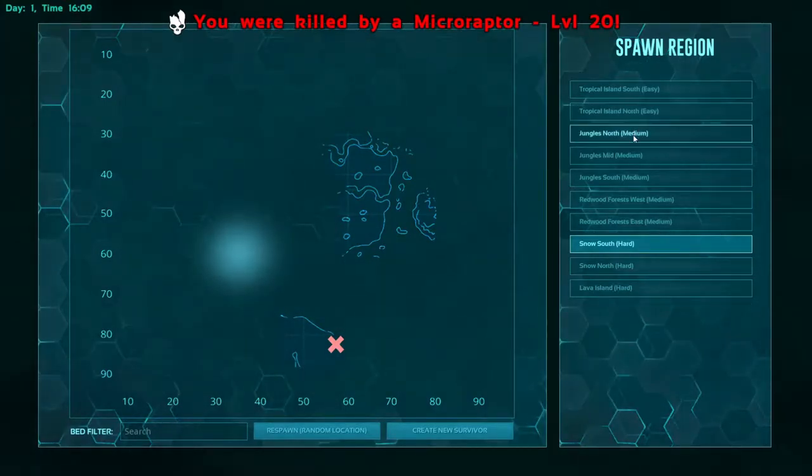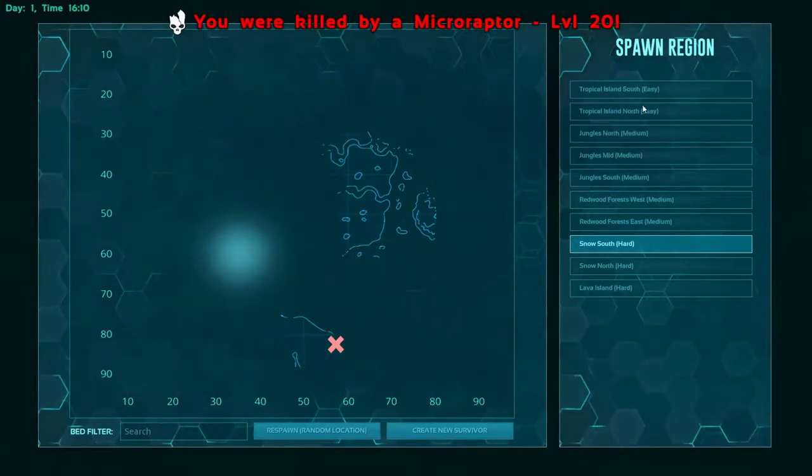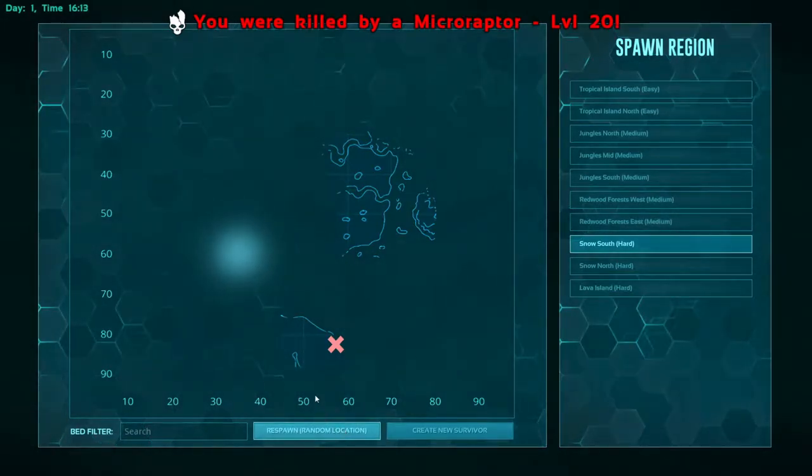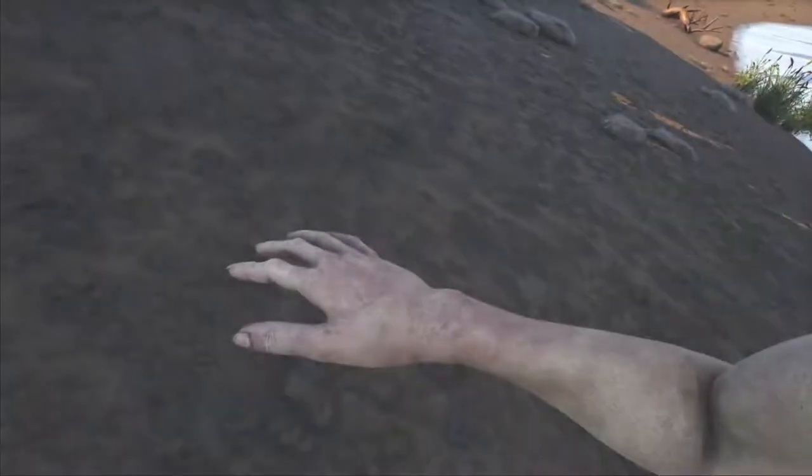So now we've done the Redwoods, which is clearly medium. The only easy one I've found so far is Jungle North Medium North. Don't do these ones. Let's go to Snow South.